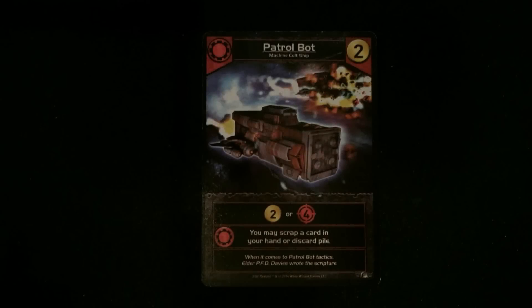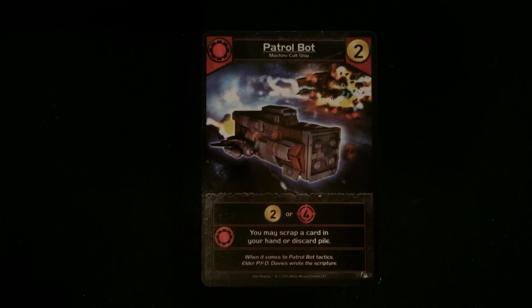Let's quickly go through each of these. First, we have a Patrol Bot. This is going to give you either two money or four attack. The special ally ability is that you may scrap a card in your hand or discard pile. We've seen other bots — it seems pretty typical. We have two of those Patrol Bots.